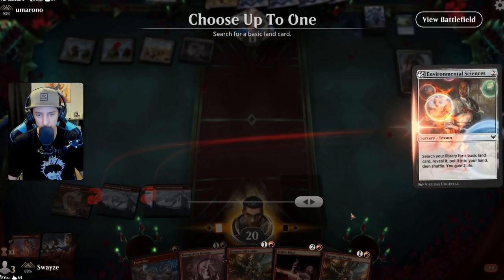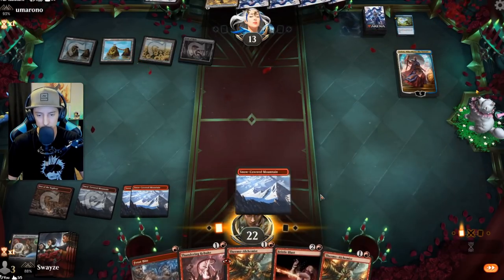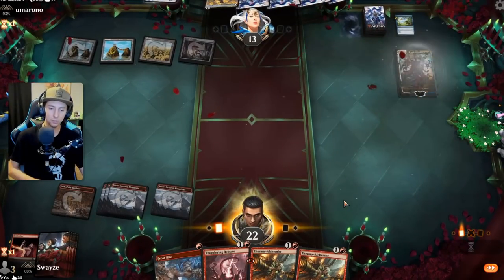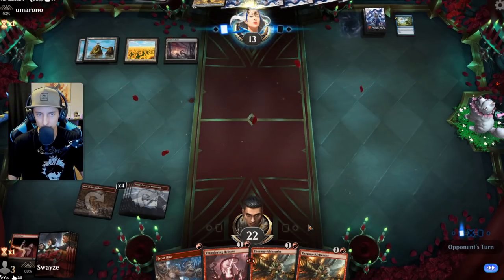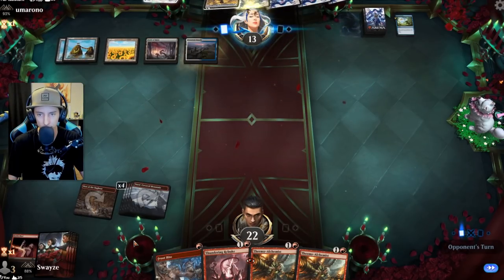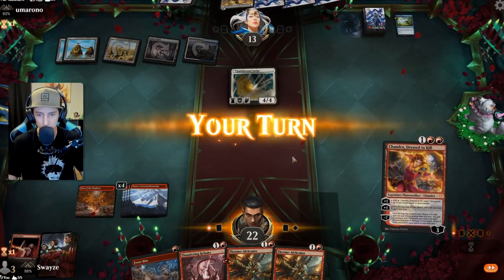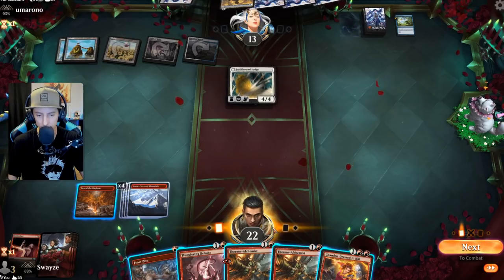Grab another land. Exile that bad boy, and next turn we get down both of our Alchemists and go to town. Key to the Archive — oh it's the Faith Bound Judge. This doesn't have lifelink, does it? It does not. And it's a defender for now.